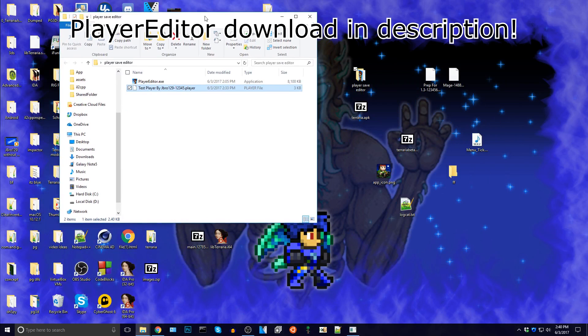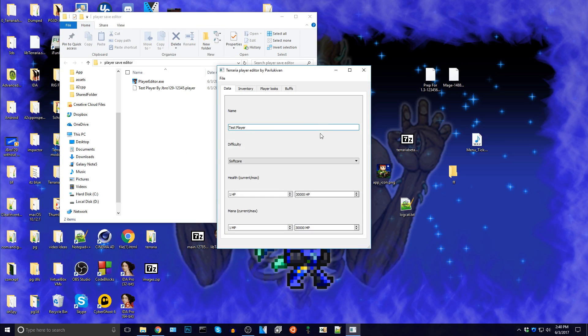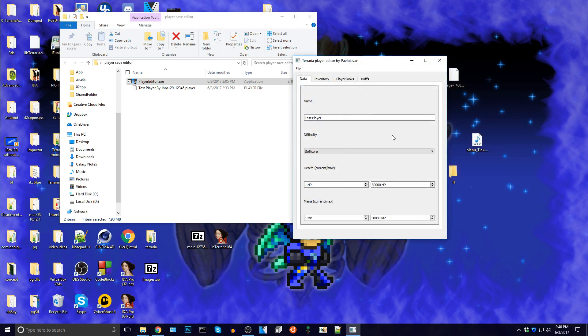So there's two things you'll need: you'll have to have your computer, you'll have to have this exe file, and your phone will have to have root because that's the only way you can put it onto your actual phone. So what we're going to do is open it up — and as you can see, it's already opened, I'm just going to reopen it. Now as you can see it looks like this. What we can do is create a new file or open an existing. So I'm going to navigate to where the player save is. This is a test player that I made.